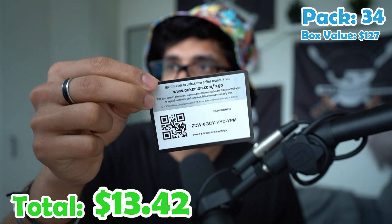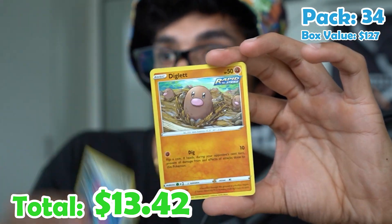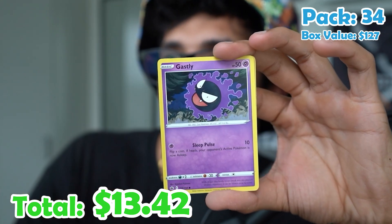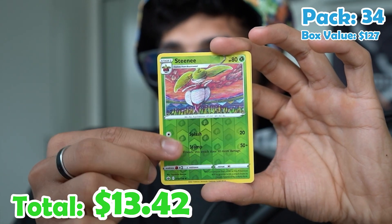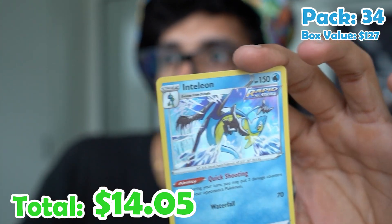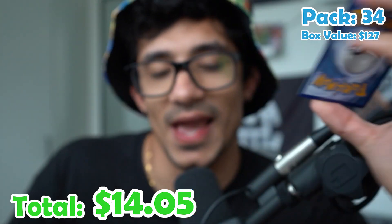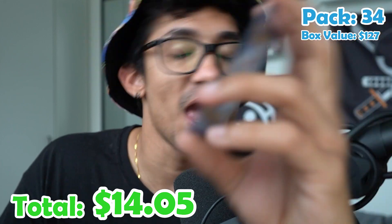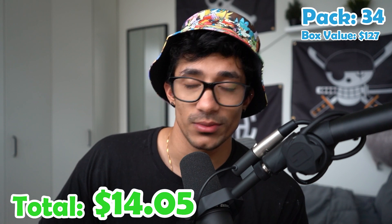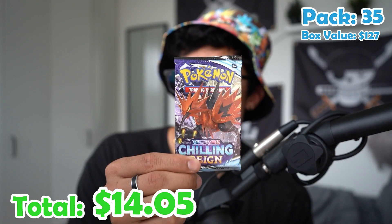Pack thirty-four. Energy, Old Cemetery, Impact Energy, Porygon, Diglett, Larvesta, Inkay, Castform, Gastly, a Stenid reverse, and an Inteleon holo. I think I have the worst luck. No alternate arts — well I did get the Blaziken V full art, and I'm pretty happy about that. Pack thirty-five — we've got two more.